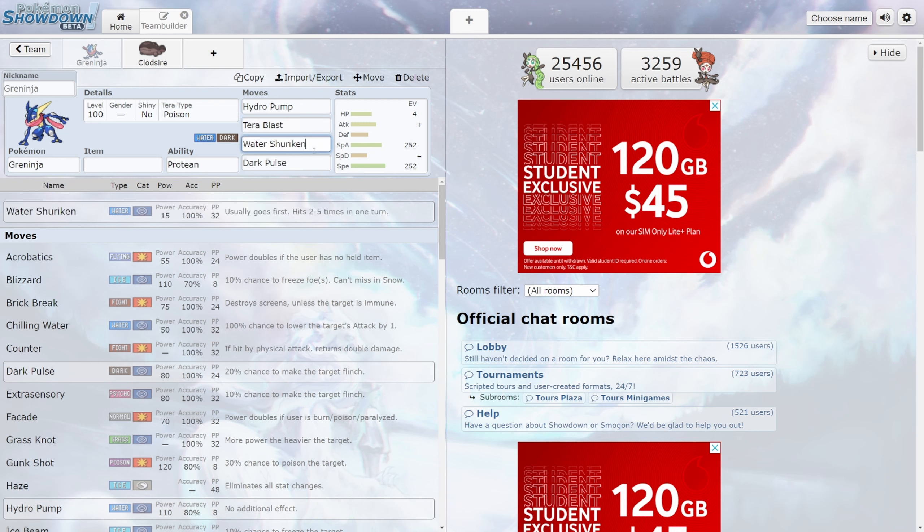Move number three I'm thinking is either going to be Water Shuriken — it's not a very powerful move, however it is Greninja's signature move, so I'd be a little surprised if they didn't put it in. However, if they want to go for more hard-hitting moves, they might just as easily go towards Liquidation. Finally, the reason I've put Dark Pulse in here is because Dark Pulse is going to be super effective against Psychic type Pokemon — so if we come in with any Psychic types trying to counter Greninja's Poison Tera, Dark Pulse is going to do an incredible amount of damage.